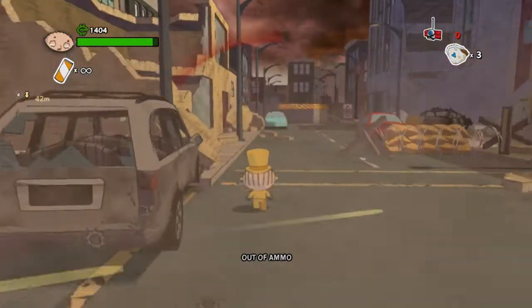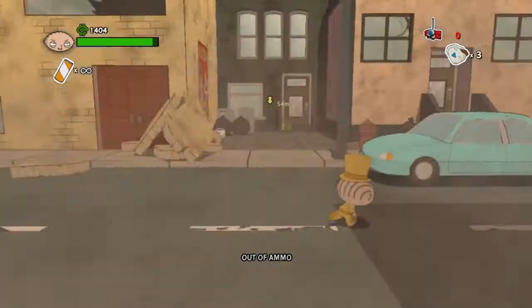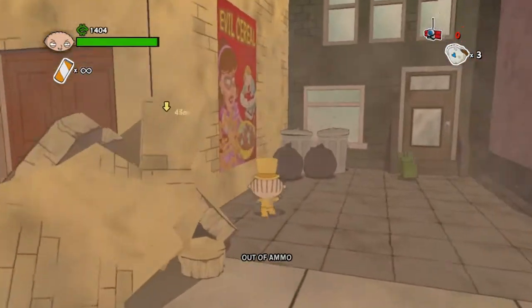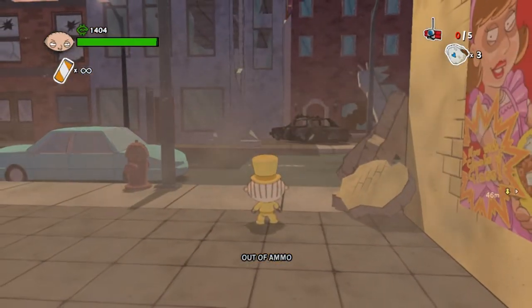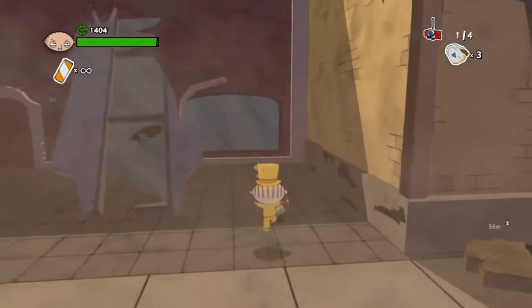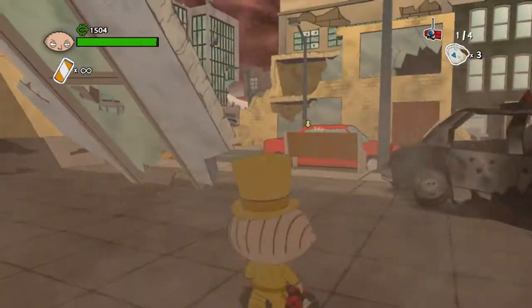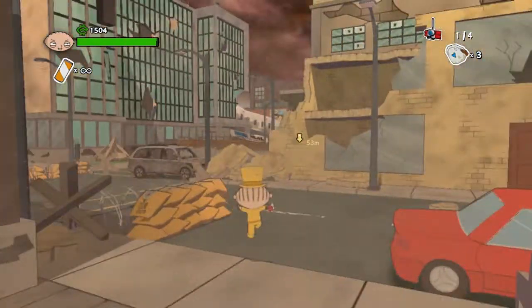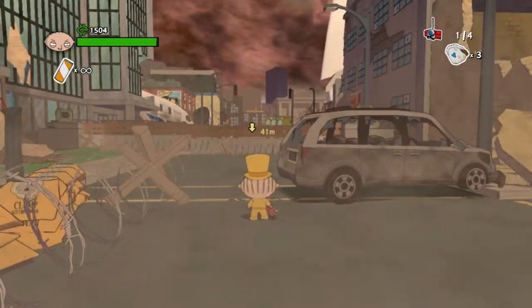I need ammo. Alright, there we go — there's an ammo pack there and a bit of help. I got 5 of them. Alright, let's try and savor these now. I need to look for that — the cats as well. I can see us dying a few times getting to this point.